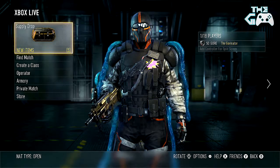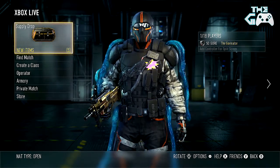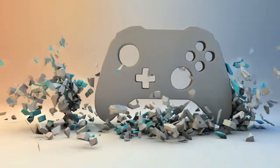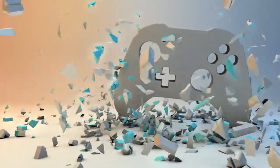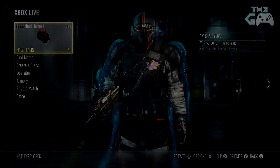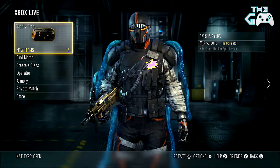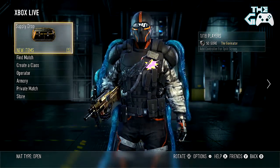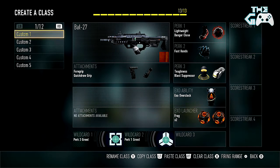Hey guys, it's Goranator here, and it's that time once again to be prestiging in Call of Duty Advanced Warfare. So here we are ladies and gentlemen, once again — as you can see in the top right, I'm Prestige 5, Level 50. You guys know the drill, so let's first off get into the classes.